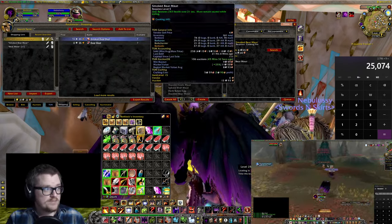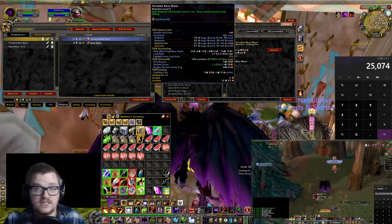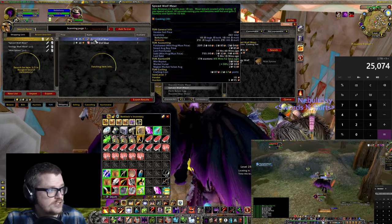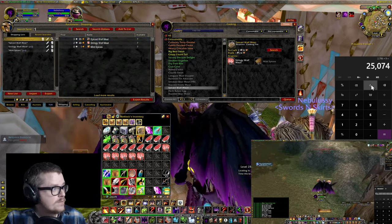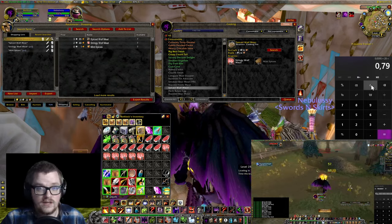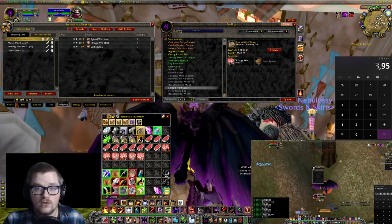People are buying it — I've sold 258 so far in Season of Discovery. I've made a lot of them. Then you're also getting spiced wolf meat, which is currently a pretty decent price — 3 silver and 98 copper. So: 0.0395 times 20 is almost 80 silver a stack. We currently have 5 stacks, so times 5 — that's almost 4 gold.